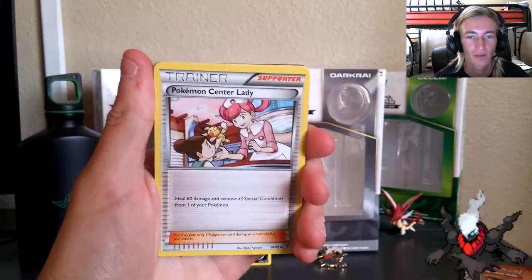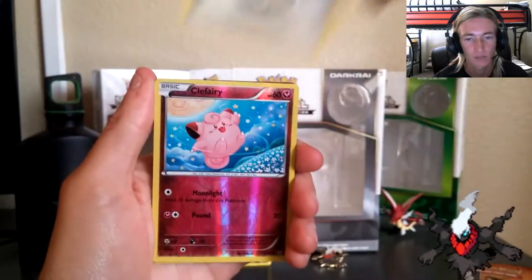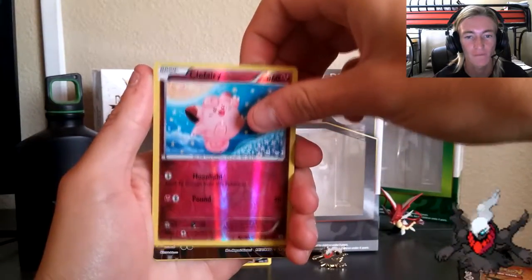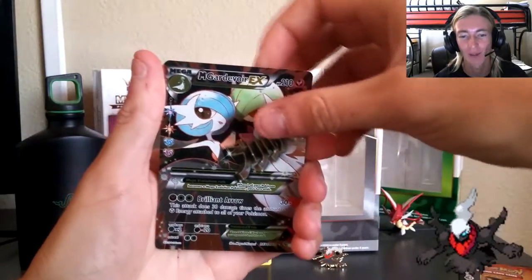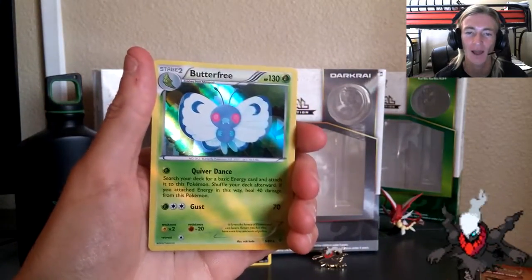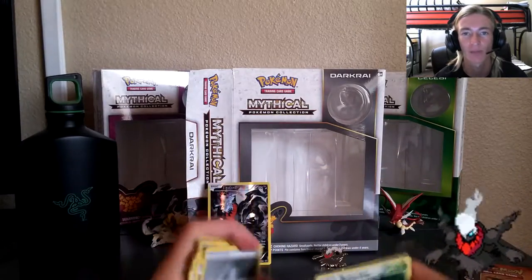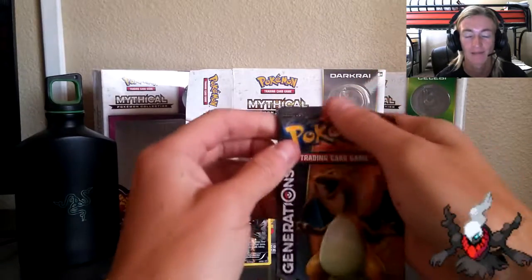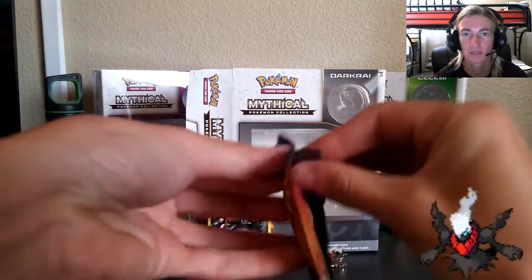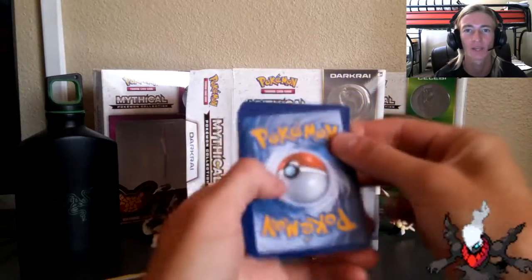We've got the Snorunt from the RC series, an Evo Soda, a Pokemon Center Lady, Diglett, Pikachu — I don't have that card, really cool — Zubat, energy. I love the energies from Generations. Corphish Reverse, that's great. Mega Gardevoir EX! Doubled up on that because the RC series is very small. We've got a Holo Butterfree and that Full Art Mega Gardevoir EX — that is the best of the best from the RC series and I'm super stoked to get it.